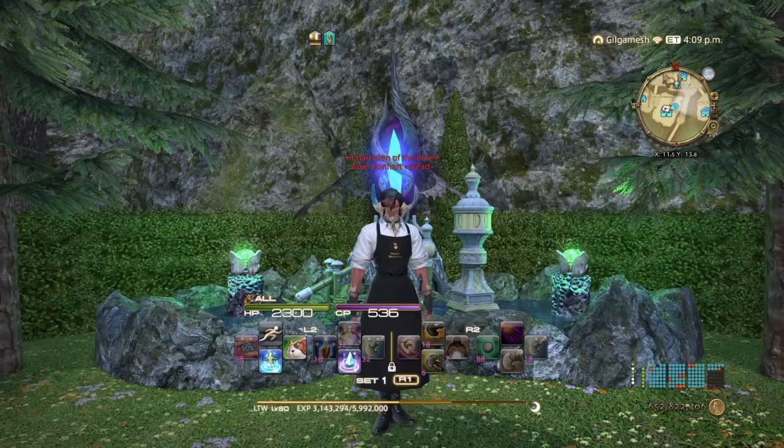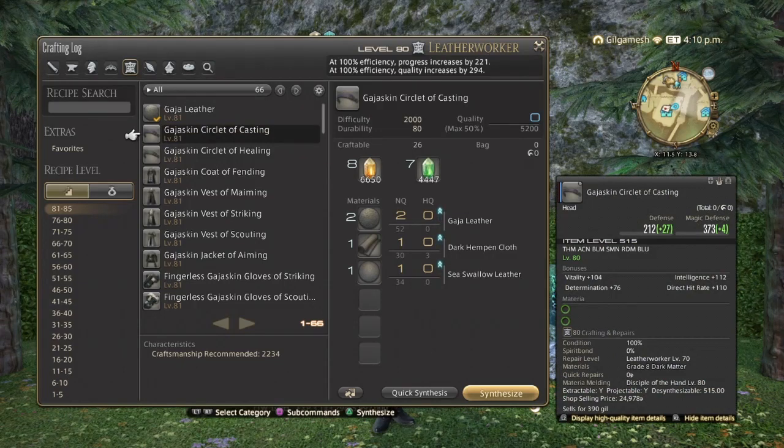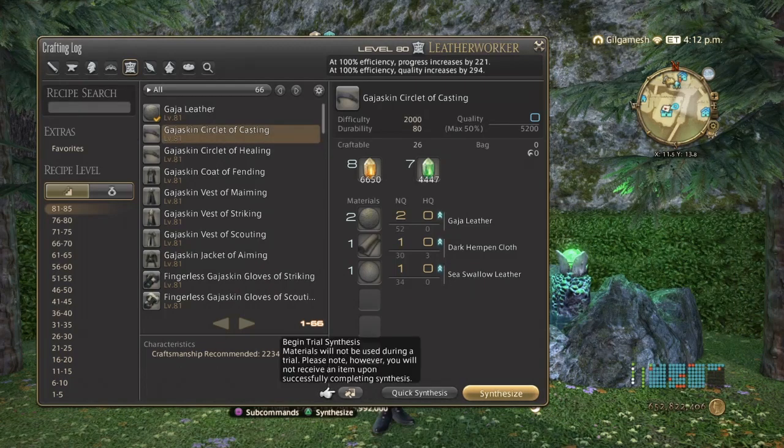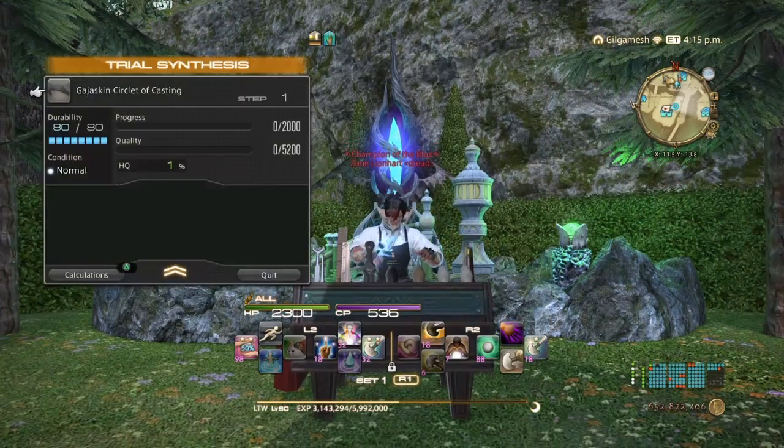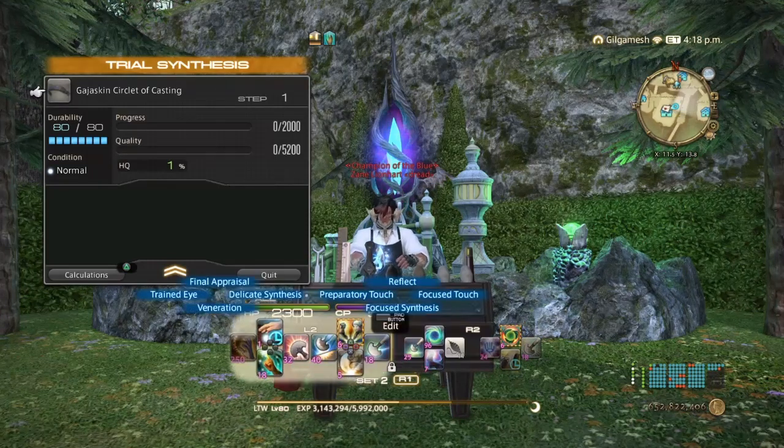First off, we are going to be doing a level 81 80-durability recipe, since 40-durability is not required, nor are high-quality materials, so you guys can skip that completely. Just make the 40-durability items, quick-synth them for the materials, and then go ham on the level 80. We're doing trial synthesis so I don't waste any materials, and just in case I have to reset because of any Goods or Excellents that pop — which you do not need at all. The rotation is going to be: Reflect,